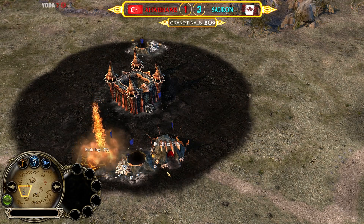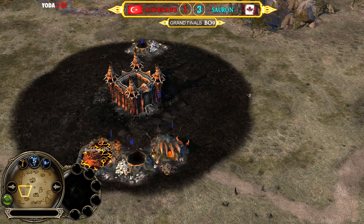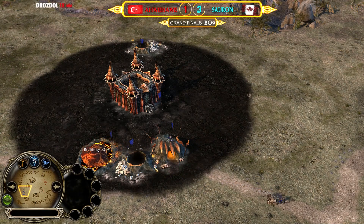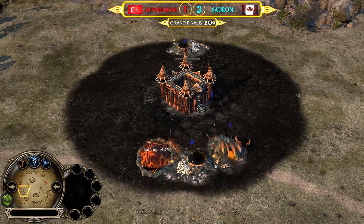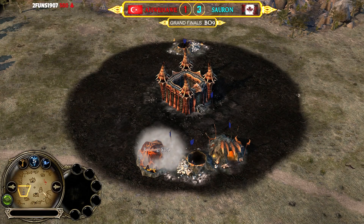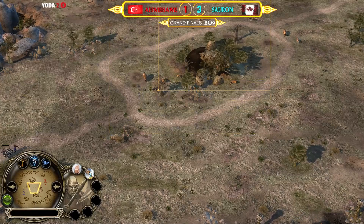Goblins getting countered, cave trolls getting countered, pikemen getting countered — that means the only possible counter you have as goblins against elves is either a huge army advantage, like five goblins against one unit, or spider riders hoping to get a beautiful trample. That's the only real option from Sauron. Let's see if he can make it work with two tunnels into the double goblin cave, and a third tunnel built offensively on the erect stone from the map.